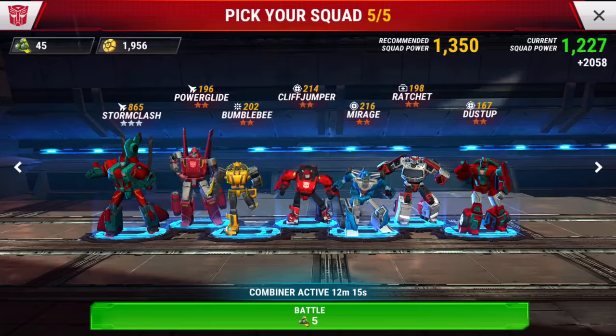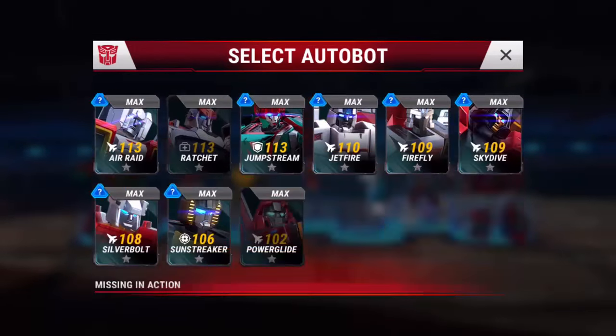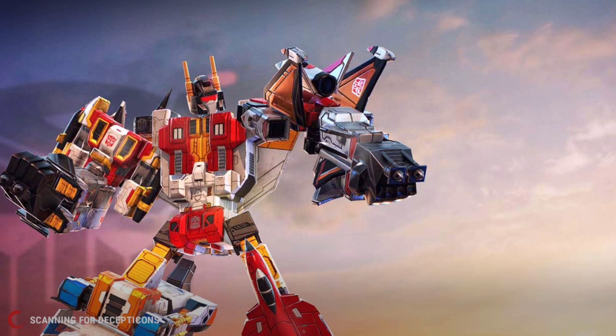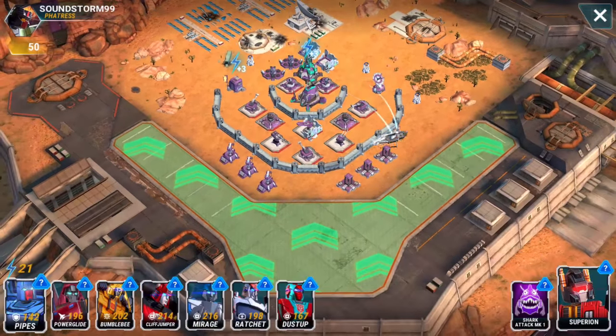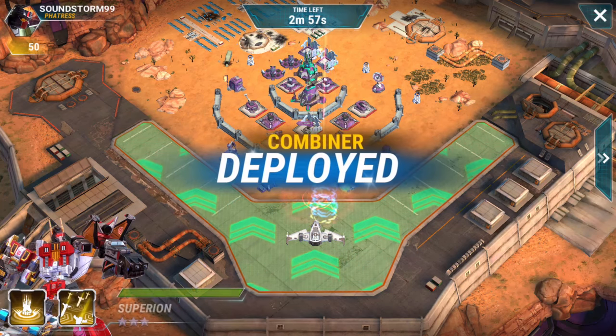Meanwhile the clock is ticking on Superion. Zone 6 is where we're going. Looks like we've got to load Pipes back in because once he went into the research lab they took him off the team. He still has a cooldown — we'll skip it with a couple of coins and go back into another battle. You've got to be really quick with this to maximize how many times you can get those bots in there with the combiner. You can always redo it if the time runs out, but waiting doesn't help matters.